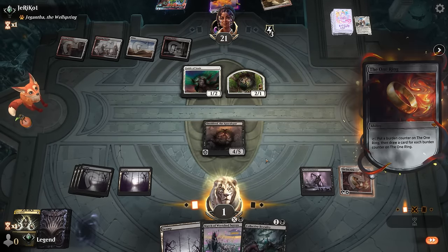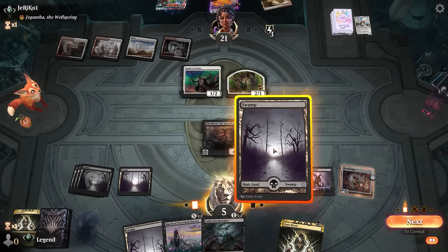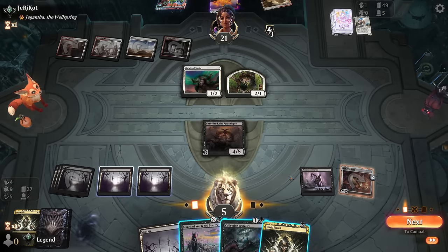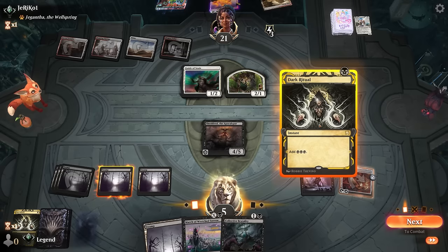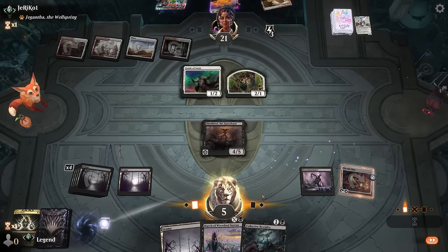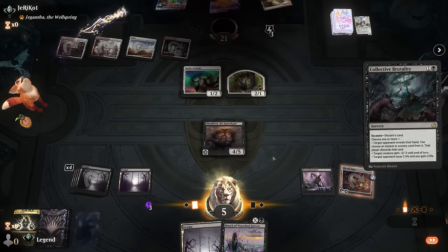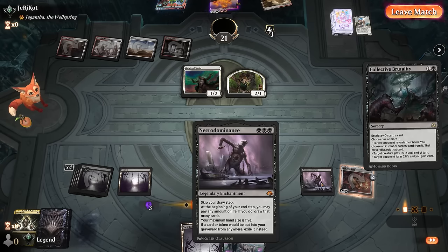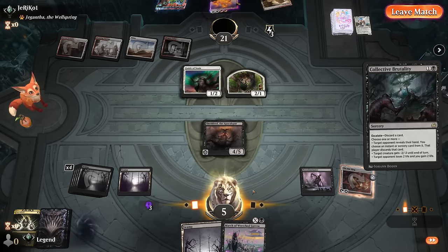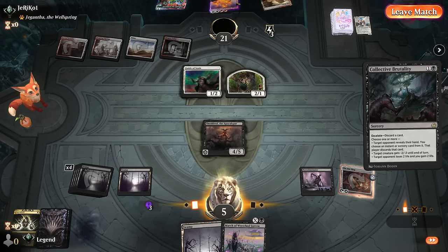Activate One Ring. Taking out Guide of Souls is tempting — still have to watch out for Flare escaping and dealing three more damage. I can ritual into Collective Brutality, take out a creature, drain for two, take out Guide of Souls, and still have March in hand. Now after gaining a bunch more life, I can leverage Shield Roots with Necrodominance — drawing six cards, gaining twelve life, and we're clear of Flare. Shield Root plus the One Ring takes over. On to the next one.